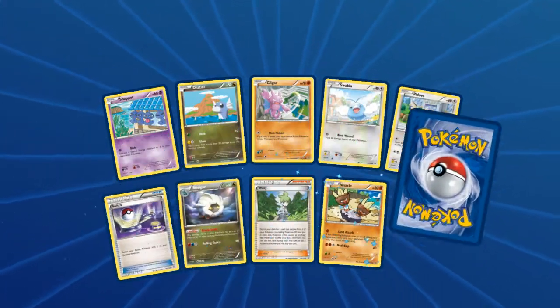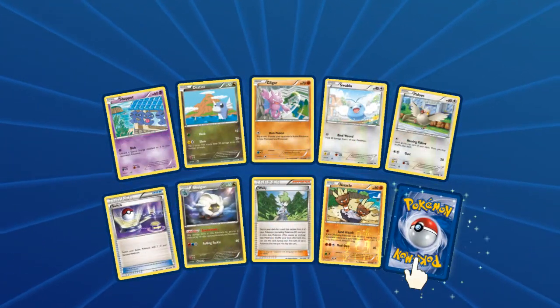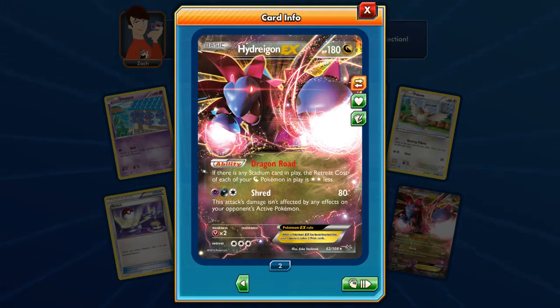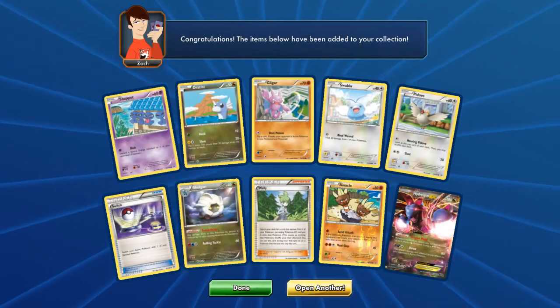Hopefully I can pull at least one EX. There's a Volbeat and Switch, and the last card is a Haxorus EX with Dragon Roar — if there is any Stadium card in play, the Retreat cost of each of your Dragon-type Pokemon in play is 2 Energy less. Very nice Booster Pack.